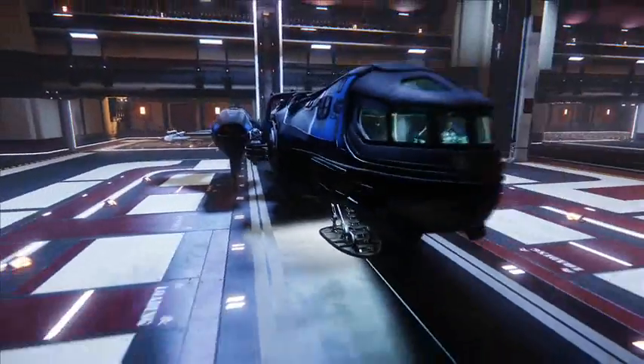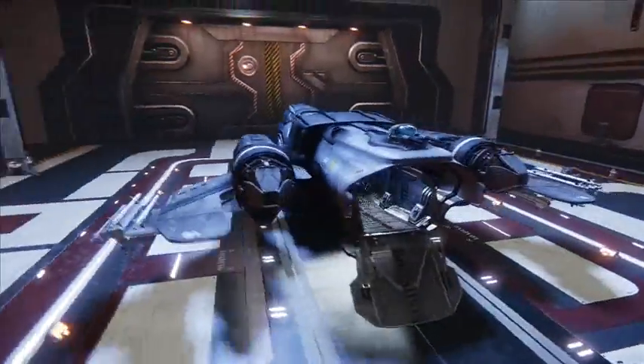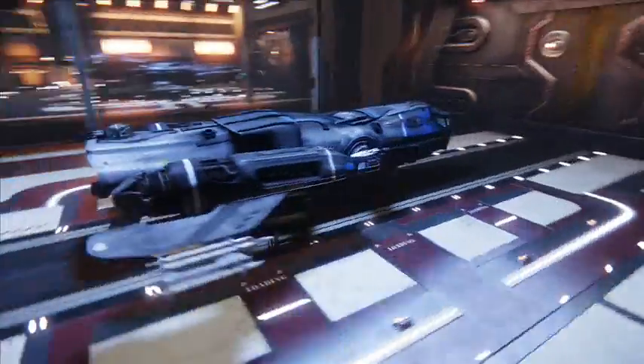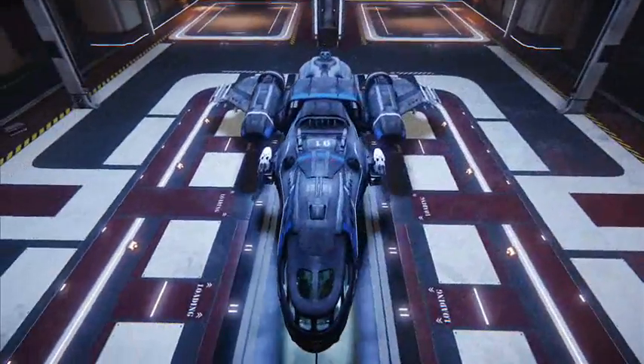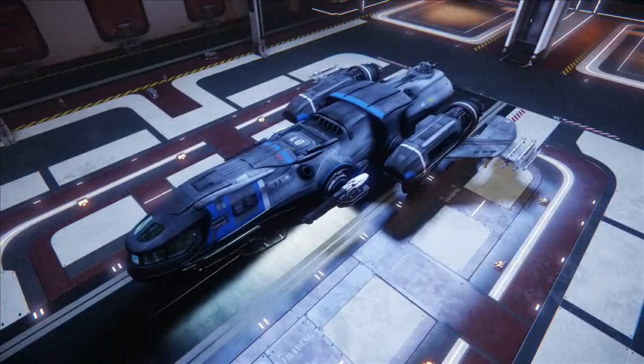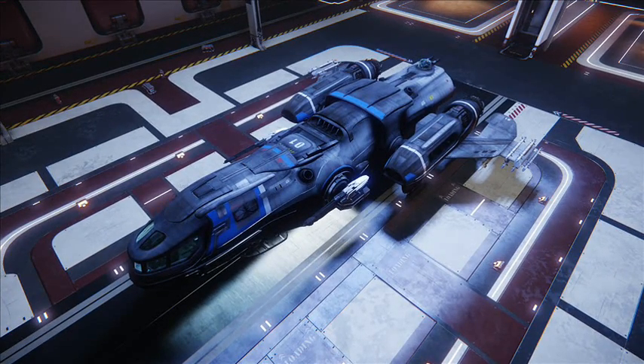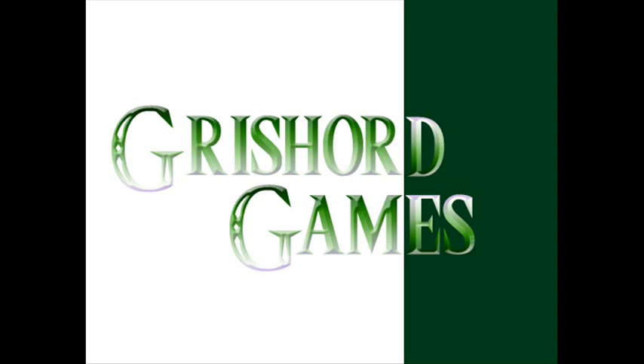Yeah, you can see some of the other inner workings down there. It's a nice little ship — why people aren't happy with it, I don't know. There you go, there's your look at the Freelancer. Thanks for watching. Remember to like and subscribe, and I'll include the link to the Constellation in the description. Grishard here with Grishard Games — have a great day, guys. Thanks.